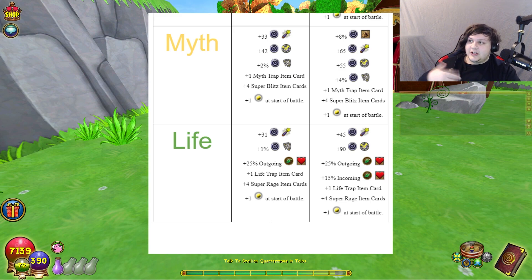Next up we have Myth. Myth's original was 33 crit, 42 block, 2% pierce. I changed this to 8% damage — fair if you base it around Fire and Storm's damage — 68 crit, 55 block, giving it a bit more crit and slightly more offensive focus, and then 4% pierce. I balanced these stats around what school role they play. Myth would primarily be a hitter but is much more defensive than Fire or Storm, so I gave it a bit more block, but it obviously has less damage than Fire or Storm.